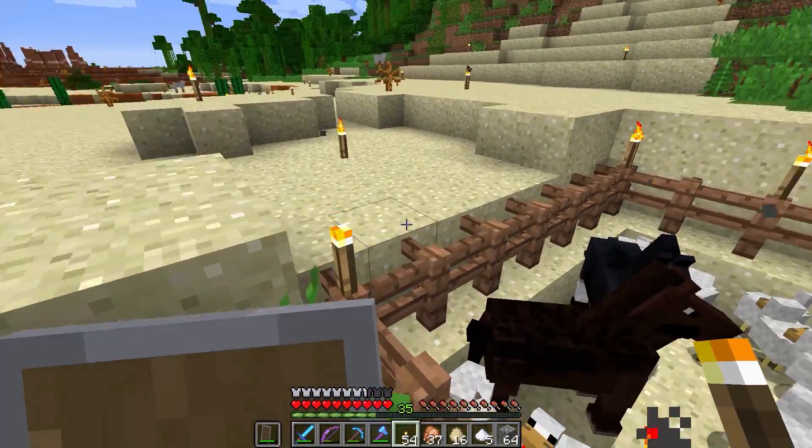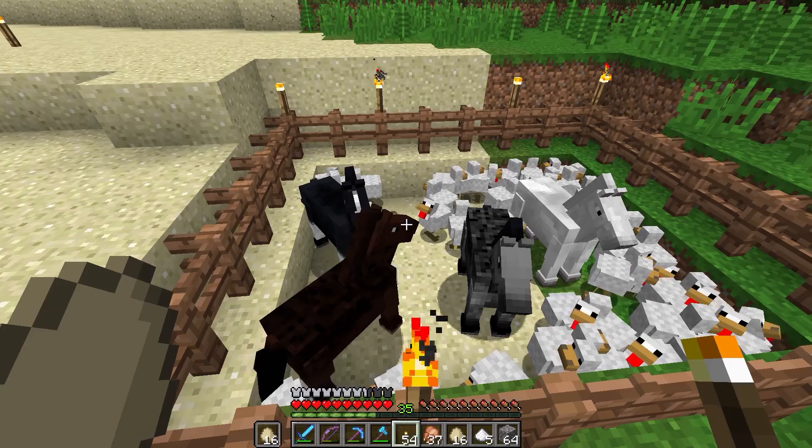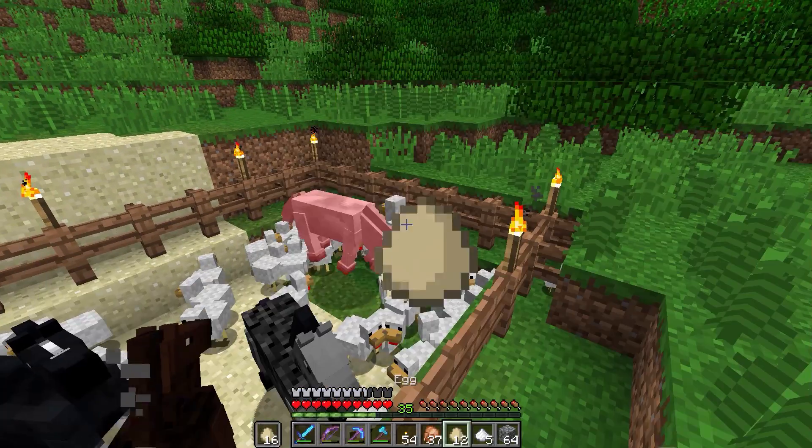Check this one out - we'll call this one Milk Chocolate. She's got the lighter brown going on and she's pretty quick too. Walking back sucks, it takes almost like a full day - probably about 12 minutes. Having these horses is gonna be awesome because right now I have to do that stupid trip on foot. I checked the leads with some sheep and it seems to be working fine with them, so I think it's just a horse glitch in 1.9.